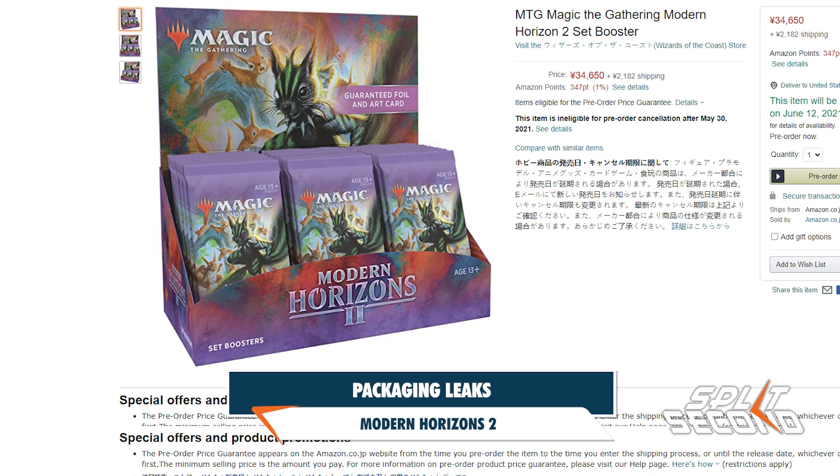The collector booster box features artwork that looks to be similar to the comic book style variants that were featured on Ikoria. In addition to the new art, we also get some prices listed for the products in Yen, so we can convert that to US dollars to get an estimate on what they might cost here in the US.